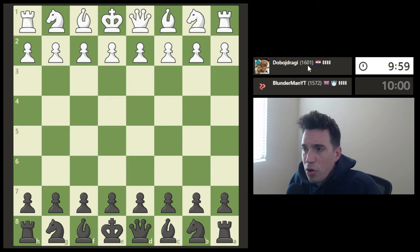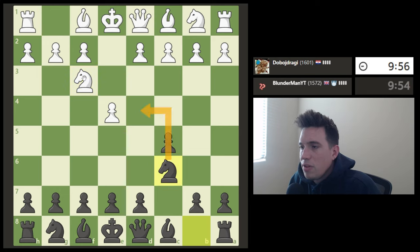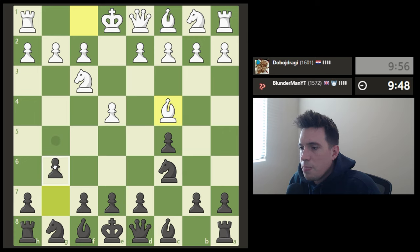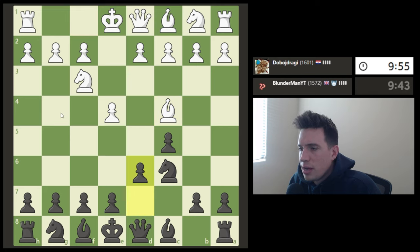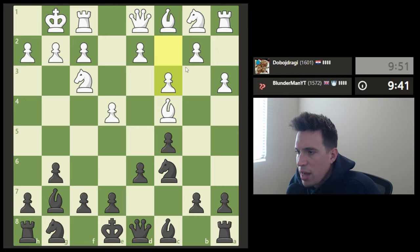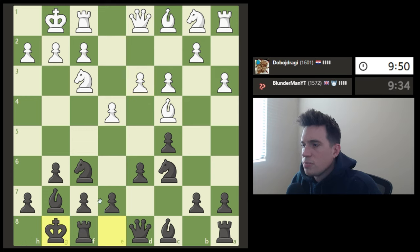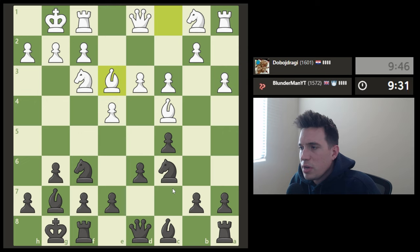We are playing a 1601 from Croatia, Dobo Zdragi, and we're going to play some solid chess. We will control the center of the board from the side, develop our knight, fighting for this square. He brings his bishop out. Let's open up this diagonal for our bishop. We will fianchetto our dark-squared bishop on this long diagonal. I think we develop our second piece. It's very standard and I will castle. Very standard opening — I've had this opening a billion times.